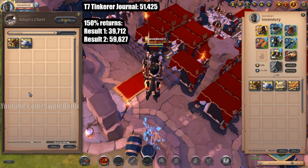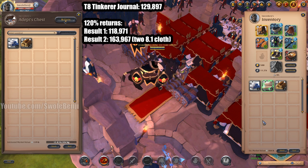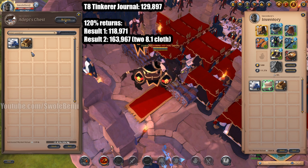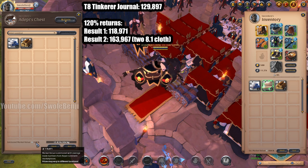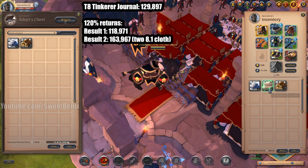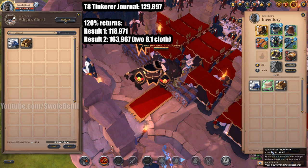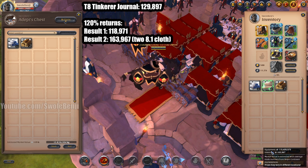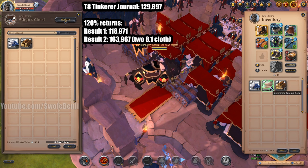The tier 8 results: we didn't get any leather in either pull. The first result was four planks and one bar worth 118,971 silver. The second we got two enchanted 8.1 cloth, one plank, and two bars worth 163,967 silver — which is way more than the journal itself. This was a jackpot.